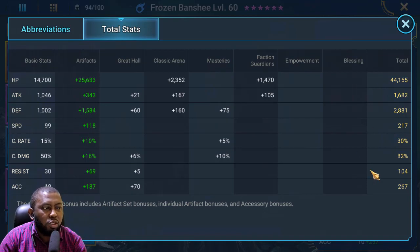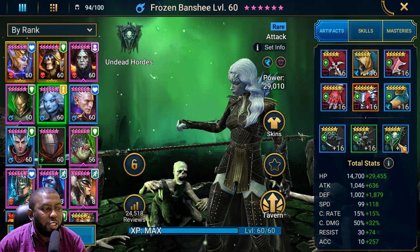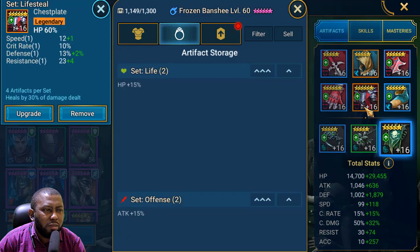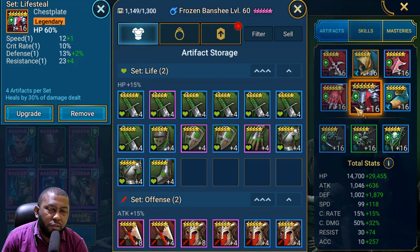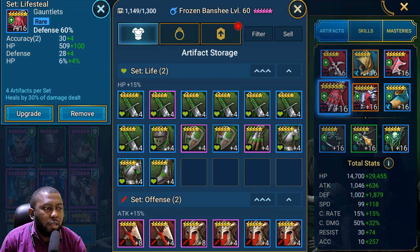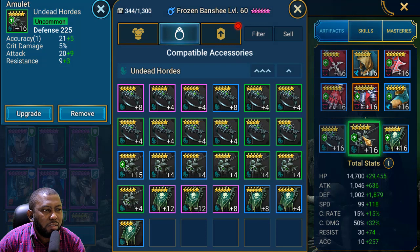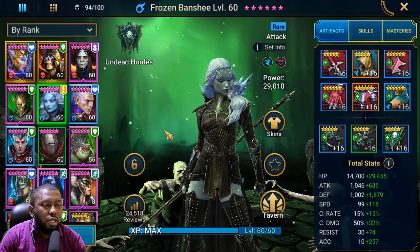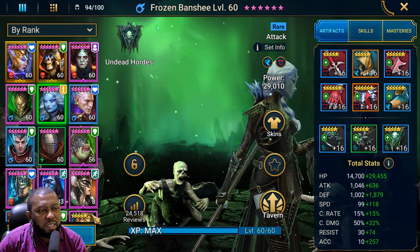Frozen Banshee has enough accuracy to land poisons for ultra nightmare — pushed well above 200, which is needed for dungeon content. That's her new build, better than before. I would love to have her defense at 3000-3005, but we can't have it all. Everything is at rank 16. She finally got a banner which made this possible. I balanced HP and defense — I didn't focus solely on defense to push to 35 because her HP needs to be high for dungeon content.